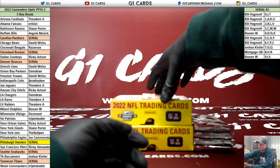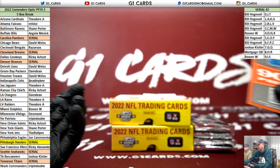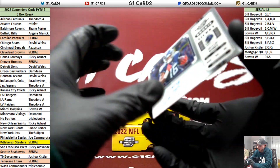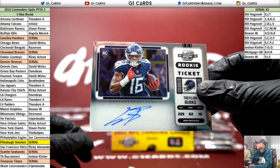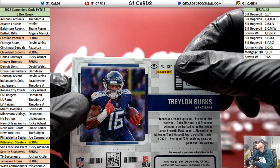We're going to rip a bunch of Bowman Chrome U tomorrow, guys. 900 points — that's not bad actually, it's not like a 250. Trelon variation — I'll get you a good portion of the way towards the card you might want. Trelon Burks variation for the Titans, card number 137.